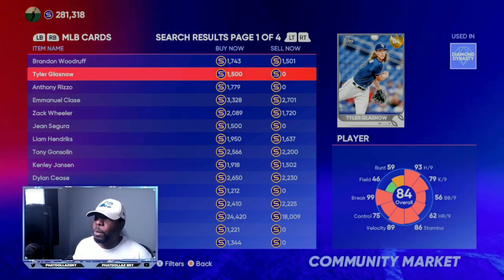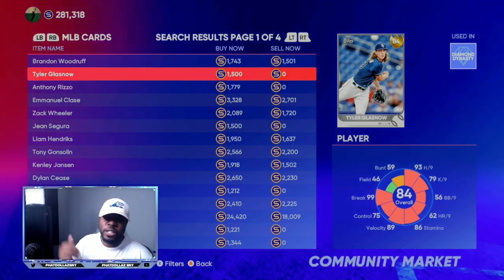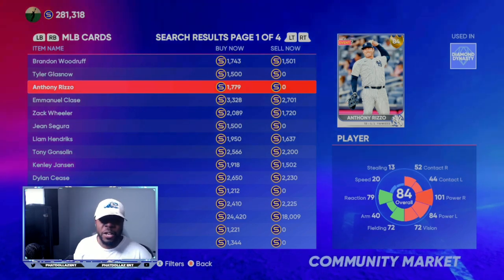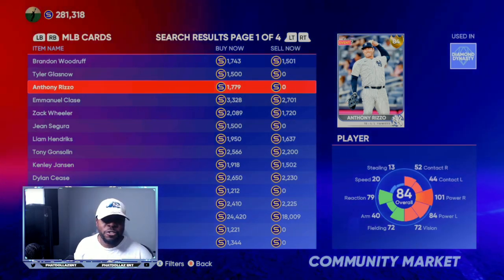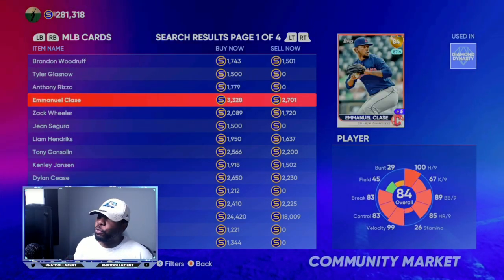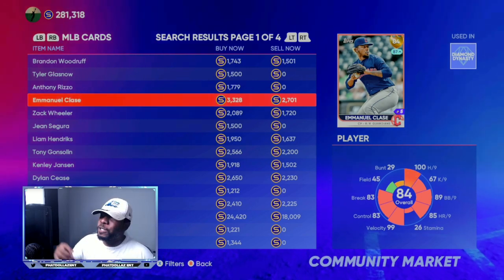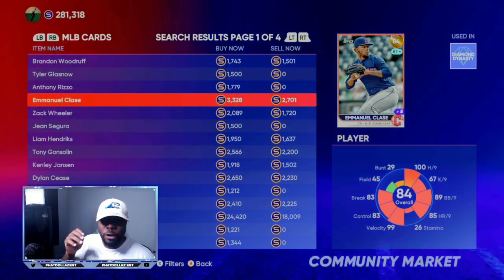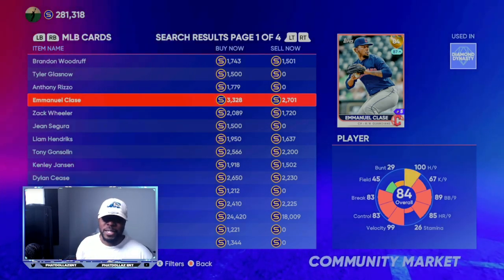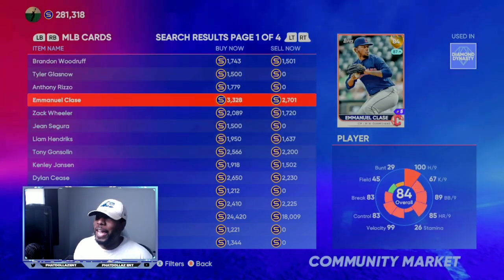Even if you pull this 84 overall Tyler Glass Now at 1500 stubs, that's double your profit on the pack, or you make all profit if you are saving all the silvers. Look at the Anthony Rizzo - if you got the silver saved up and you turn them into a gold pack, 1779 stubs. You got a Manuel Clase at over 3000 stubs. You can make the pack for 600 or you can save the silvers and have 3000 stubs. Think about this: if you have 60 to 70 different packs and pull five or six of these, your stubs are going to add up super super fast - no money spent, unlimited stub method.